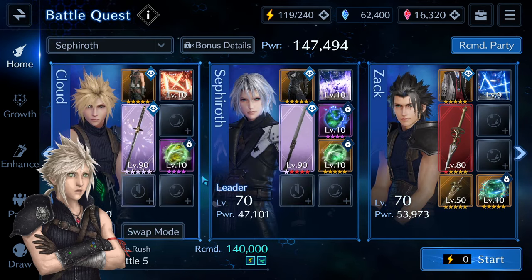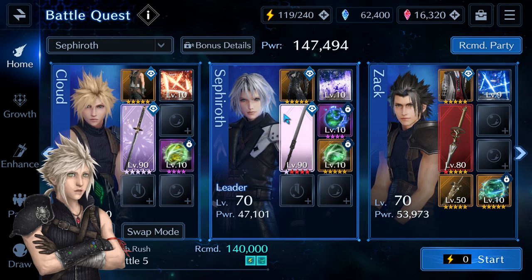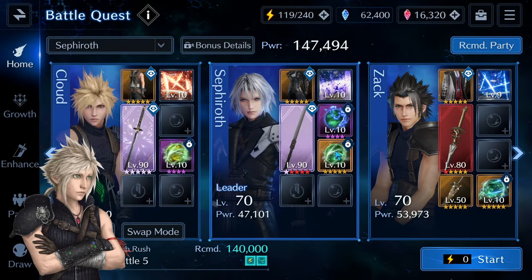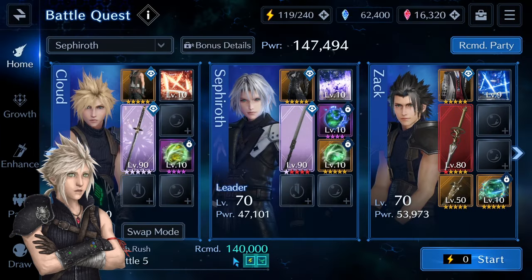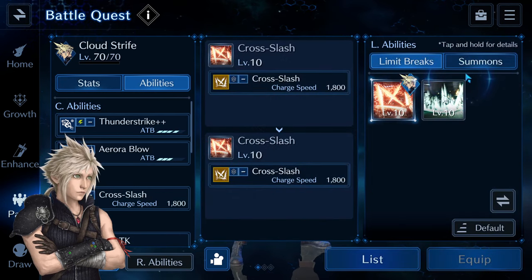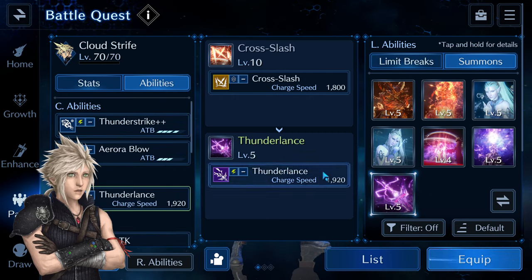I tried to dumb down my team as much as I could. As I suggested, if you have Wind Aerith, you could put her here and use her as DPS. However, I'll be using Sephiroth with Aurora for pretty much the whole battle. And Cloud — he has the Murasame as always, but he will also be using Aurora Blow for most of the time. Zack is just a healer. On Cloud, I would suggest using the Ramu Summon if you have it. If you have the Thunderlands, that's fine.